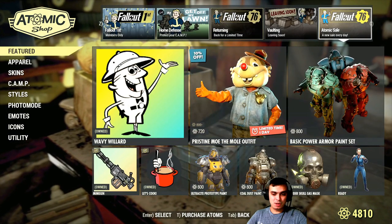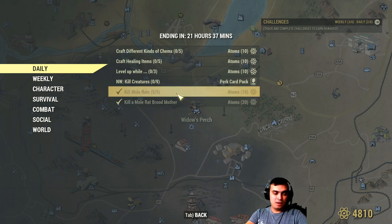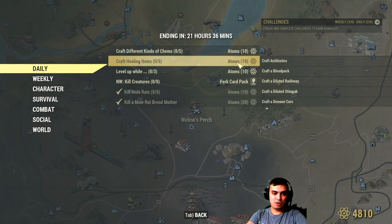That's pretty much it for the atomic shop. In the dailies, I've already completed kill five mall rats. The first three mall rats I killed in Flatwoods — they always appear, three guaranteed over there. The other two you can find in Widow's Perch, basically under the Charleston Capitol building. There's also a brood mother — basically the mother of those rats — at a guaranteed spawn location. If you're on adventure mode and it's not there, just server hop and you should be good. The easy takeaway here is 40 atoms, 100% guaranteed.